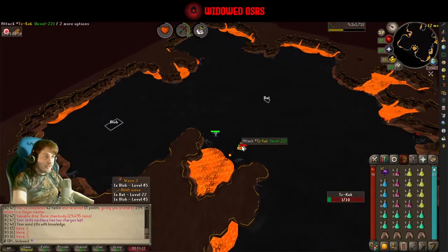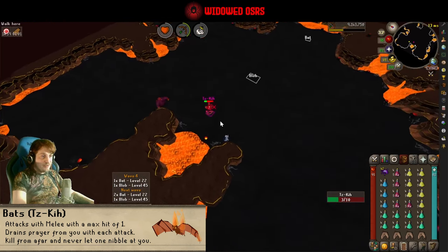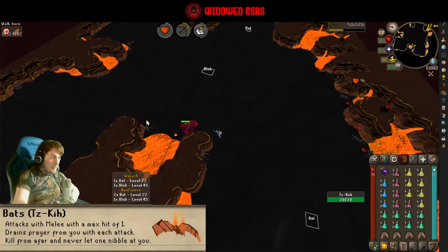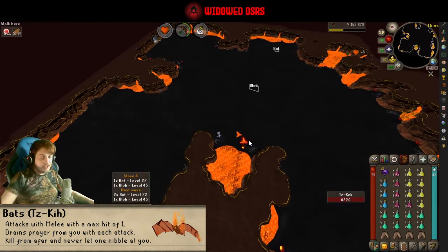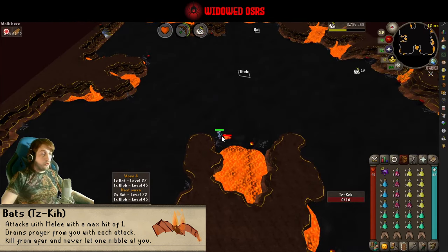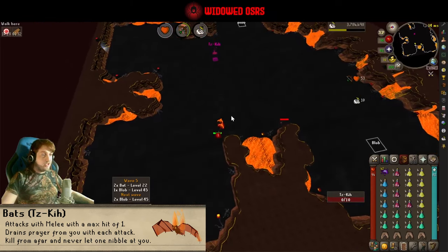Already flying through it with this gear. The first enemy we have is the Tzsik bats — I have them tagged because I always want to see them at a distance. You don't want to get them anywhere near you, because if they hit you — regardless of whether it's a one, a zero, or a twenty — they drain a prayer point. So if you've got one on you for a couple of ticks it's just going to keep draining your prayer. Make the bats your priority as soon as you start any wave.